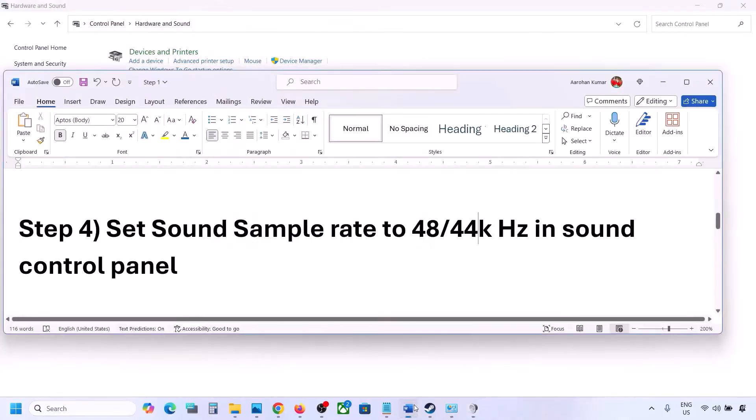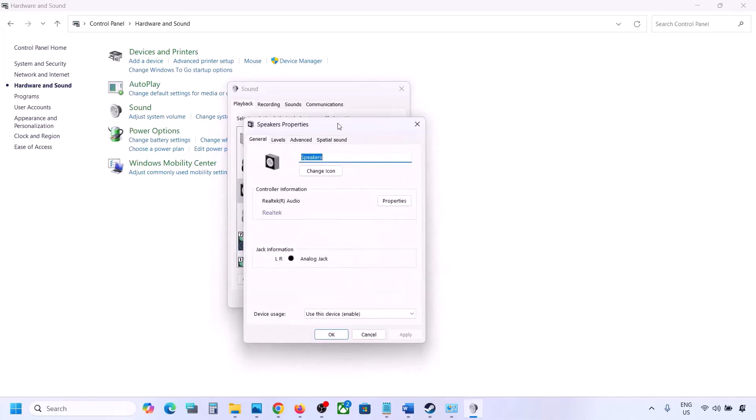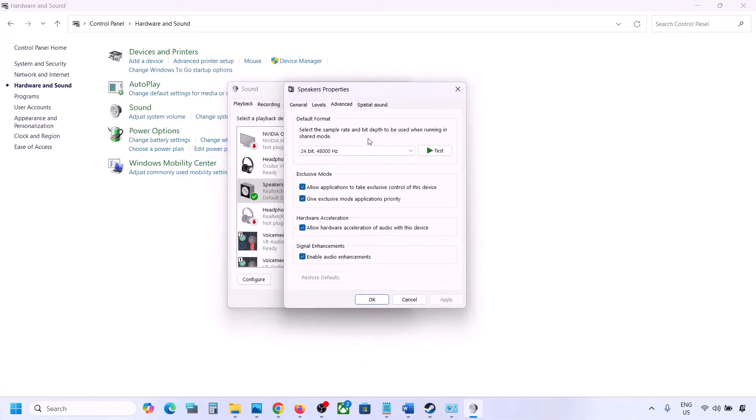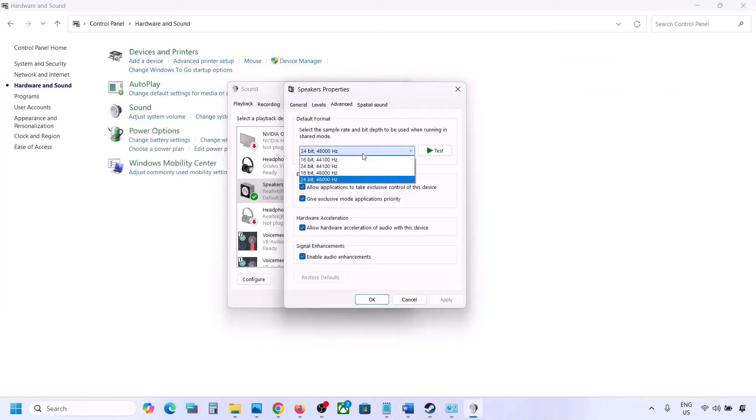In the Sound Control Panel, select your audio device. Right-click on it and go to Properties. Inside Properties, go to the Advanced option, where you can change the sample rate.